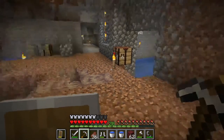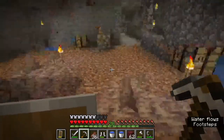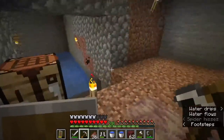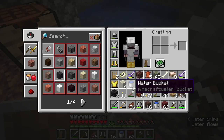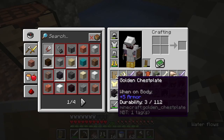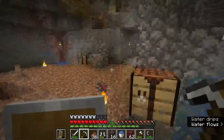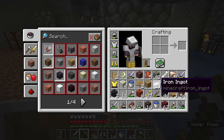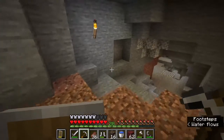Hello everybody, and welcome back to episode 5 of our Minecraft Let's Play series. Where we left off, we had finally gotten Soul Sand — it had only taken us forever — but now we've also got two enchanted swords that we can combine together to have Sweeping Edge and Fire Aspect 2 swords. We also have an ancient debris.